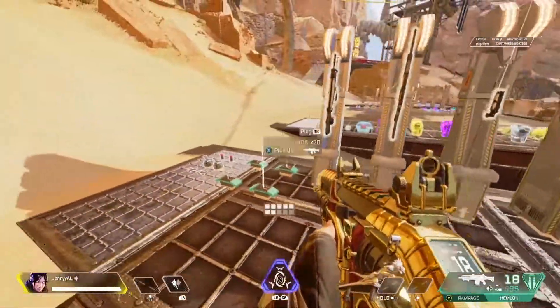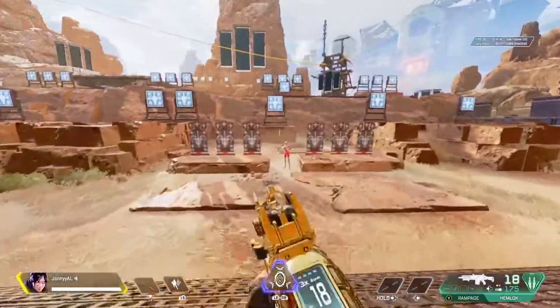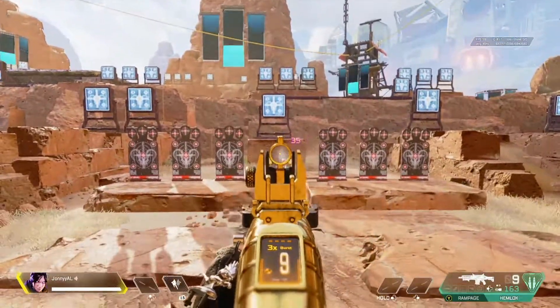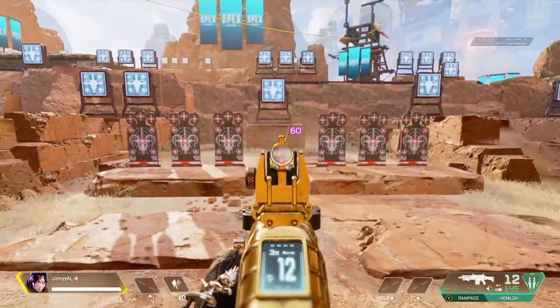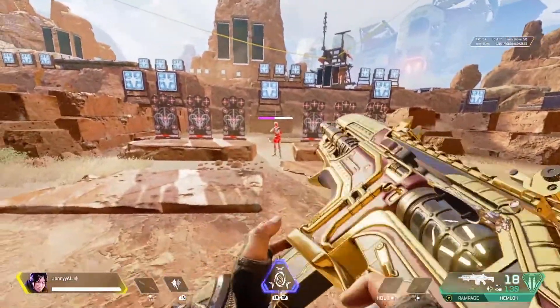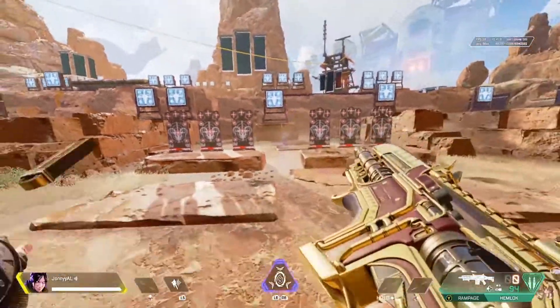The Hemlock is pretty much the exact same situation. Burst weapons are really easy to control recoil on — it's simply just pushing down on the stick. As you can see it does like to push itself up because of the recoil, so just push down very very gently. If you push down too much you're just going to start shooting the floor, so do it very gently and as you can see you get very laser-like firing.